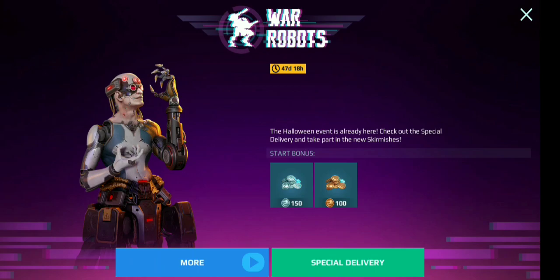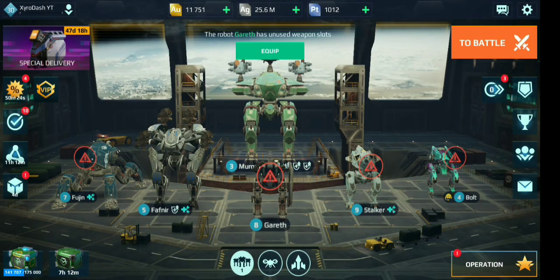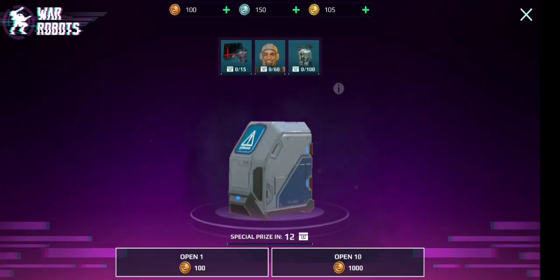This is the starter coins. Press X from there. I definitely wasn't tanking - I was just changing robots. Anyway, we're going to take a look at the special delivery chest right here. We're going to go through all of this very quickly and briefly. This is the first chest, the 100 bronze coins chest. Let's see what's in it.